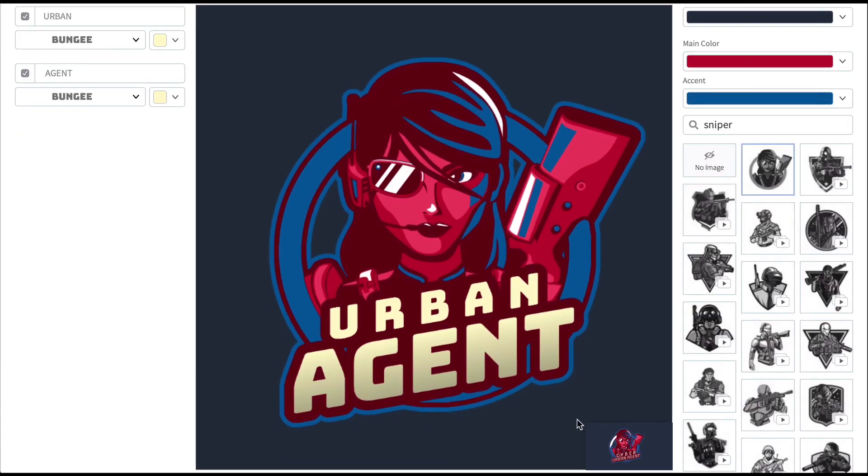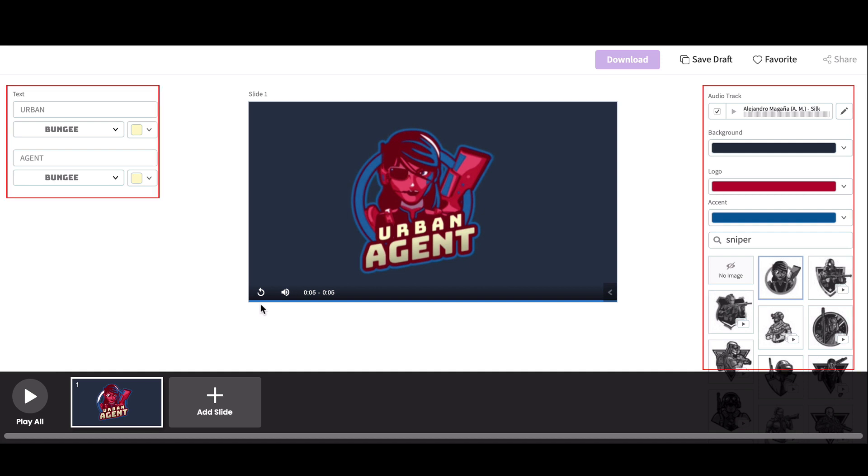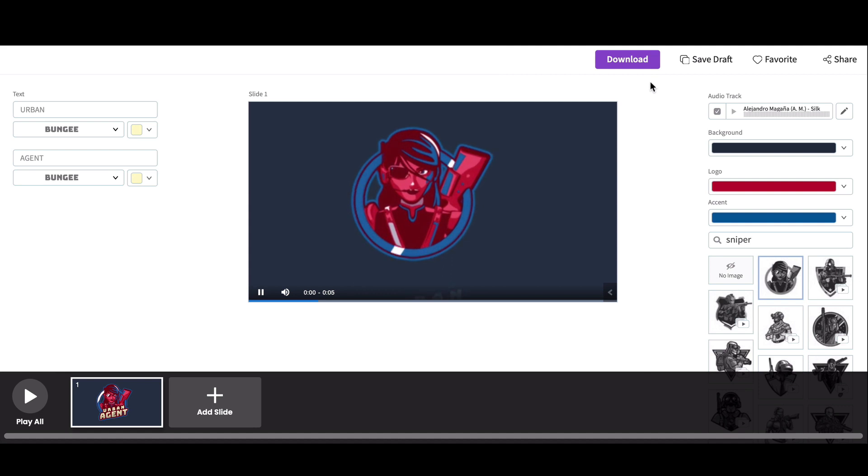Some of you may have noticed this little box in the lower part of the template. This is an animated version of your logo. Click it to open up the animated logo generator. You can make additional changes to your template here if you want to. Preview your creation and when you're happy, download it here.